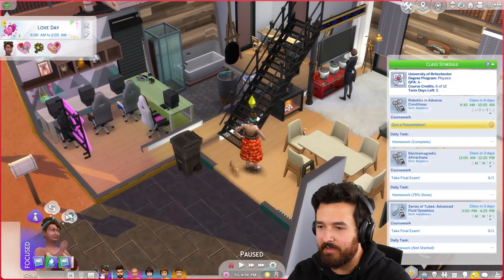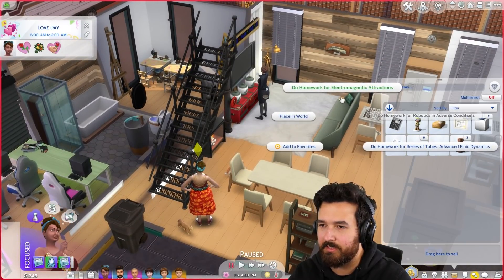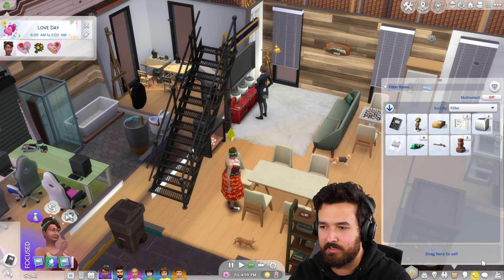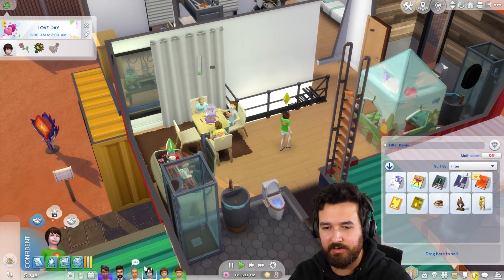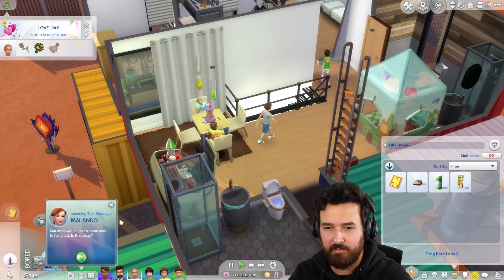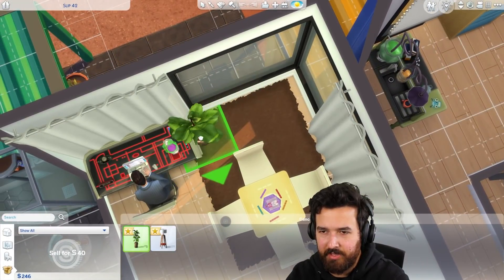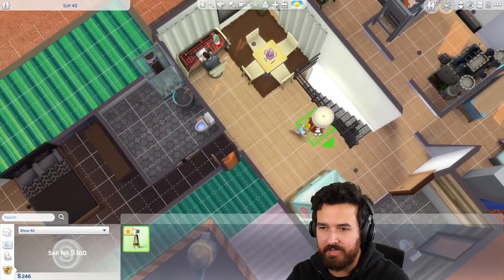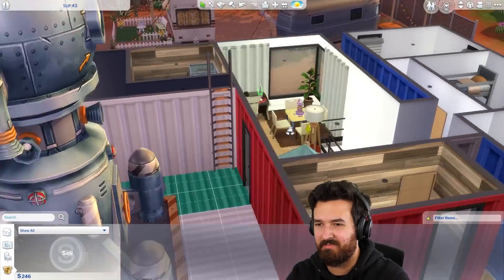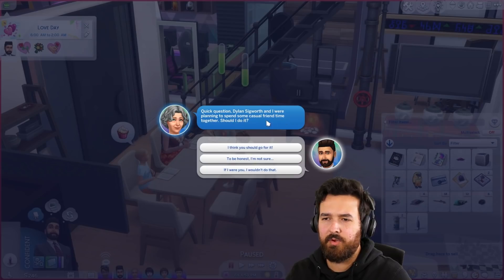Jasmine, you're back - how are you going? You've got a presentation to do, more homework, everyone has more homework. Let's get all the homework done and power through. Do extra credit, breeze through homework. I feel like we could put something in the corner - I think the thing here was probably blocking - so put this in the corner, and let's do that. Dylan Sigworth wanted to spend some casual friend time together - if I were you I wouldn't do that, but okay, have fun.